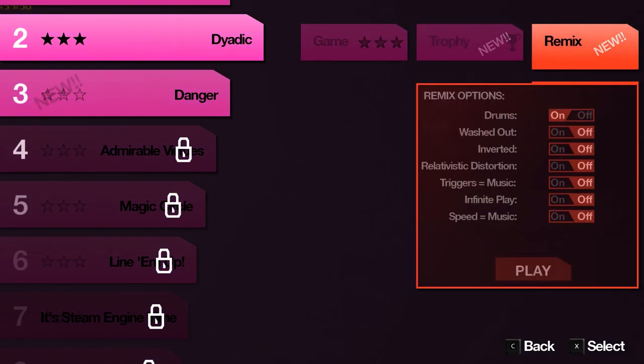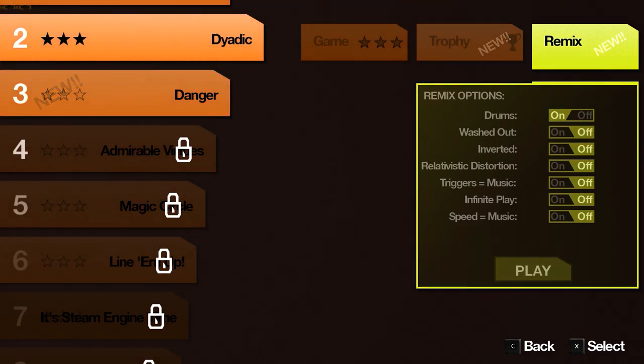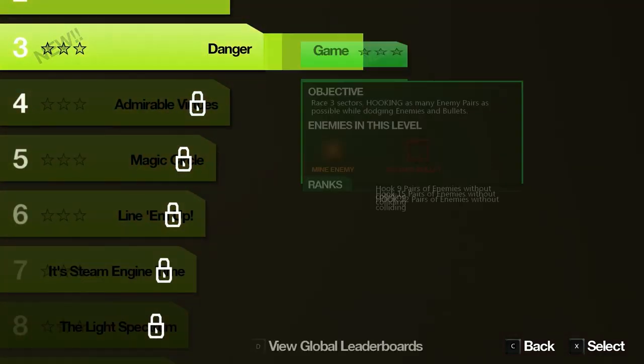The trophy mode has a different objective for you, and the remix allows you to customize things like the speed of the music playing, which affects how fast your craft is going. Think kind of Audiosurf — that's probably where some comparisons will be drawn inevitably. There are more options available as well.